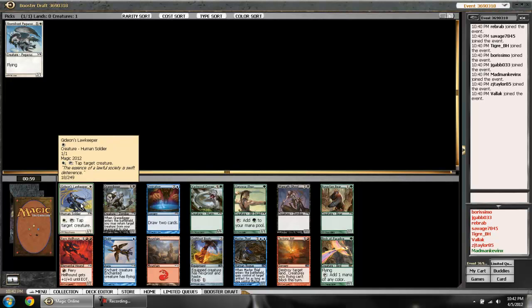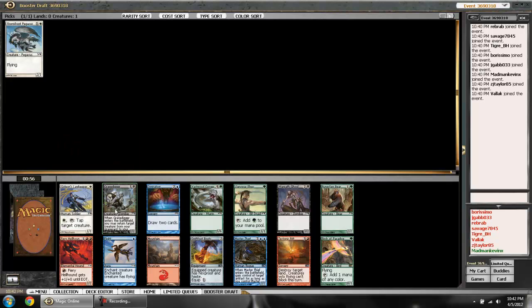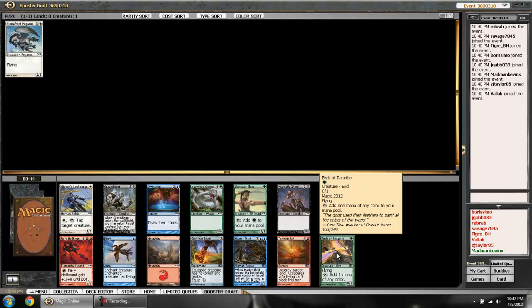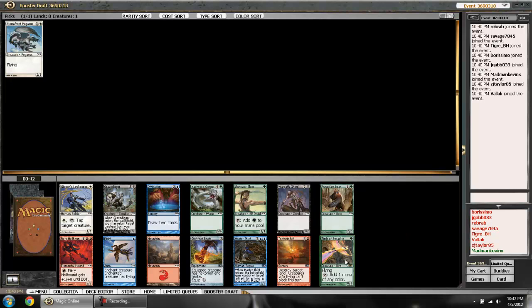More stuff that's not so great. There is a Lawkeeper which is in my color, so it looks like I might end up having to go white again. The Gravedigger is a pretty solid black creature, and Divination is nice blue card-draw. I like the Swiftfoot Boots more than most people — they make creatures untargetable and hasty. The Hellhound wrecked me in the last draft, but that's not a good enough reason to go red, so I'll stick with white.